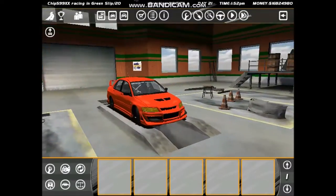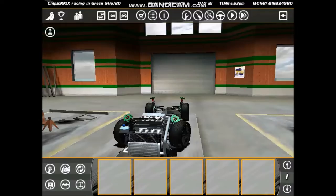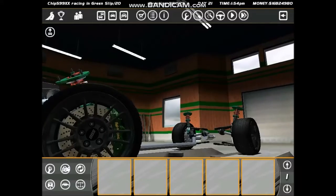Now let's look at the body of the Evo 9. As you can see, there are green shocks and red springs, Evo 9 black rims, tires, and Brembo brakes — and green AP Racing 6-piston, 100%. Like no one else has the Evo 9 like this.